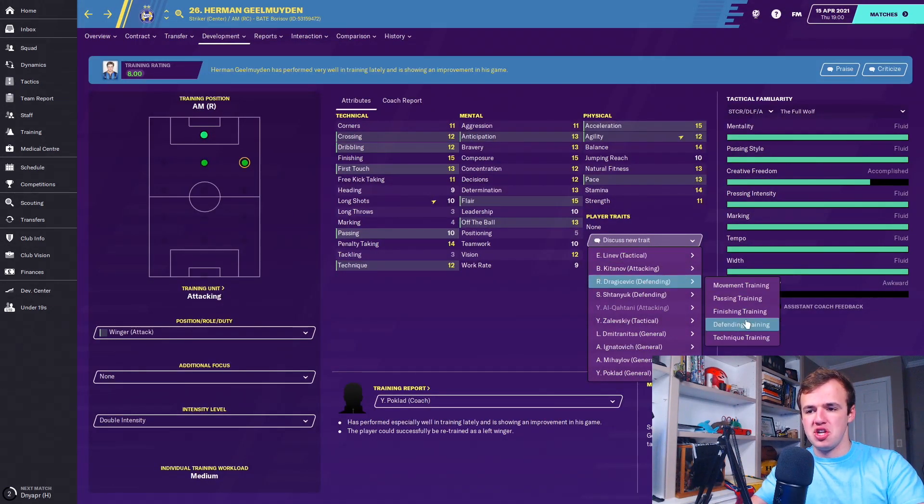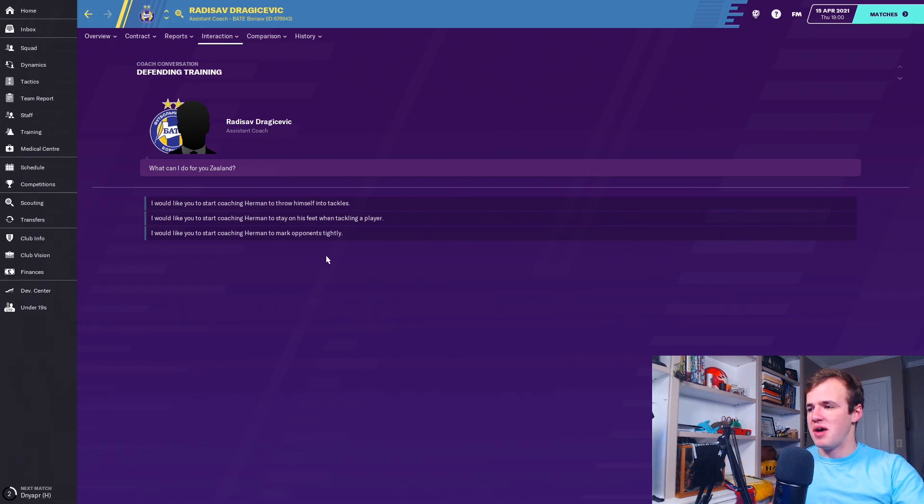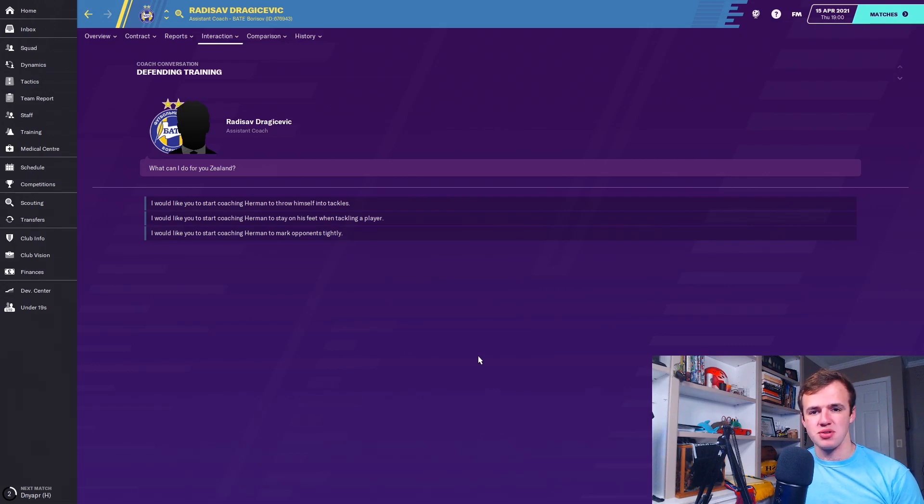In the defending section, you're only going to see three options, and there's really only two I use on a regular basis. 'Mark opponents tightly' is obviously a valuable skill — you need to have intelligence and basic marking ability: marking, anticipation, decision-making, and positioning. Physical presence of strength and balance also helps. If you're playing in a higher line, acceleration and agility help; in a deeper line, jumping reach and heading help.